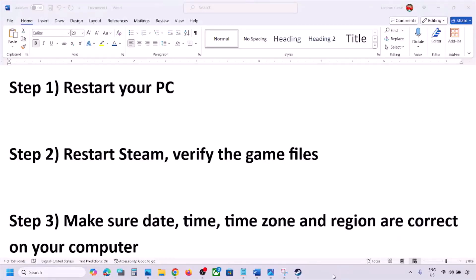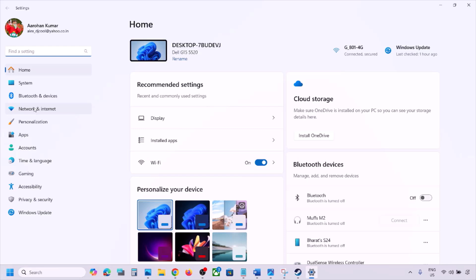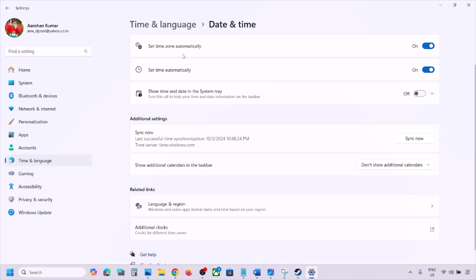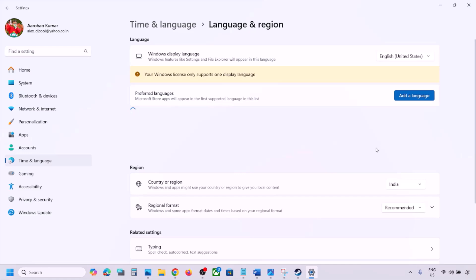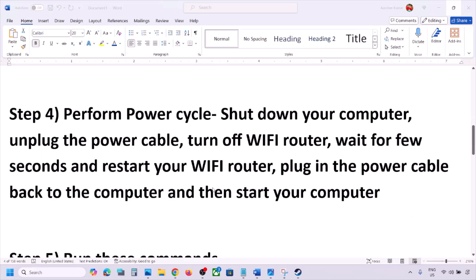The next step is to make sure your date, time, and time zone are correct. Open Windows Settings, go to Time & Language, then Date & Time. Make sure 'Set time zone automatically' and 'Set time automatically' are both turned on. Scroll down and click 'Sync now.' If you see any error in red, click Sync now again. Then go to Time & Language > Language & Region and make sure your correct country is selected.